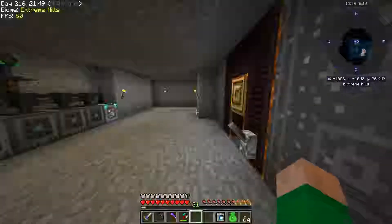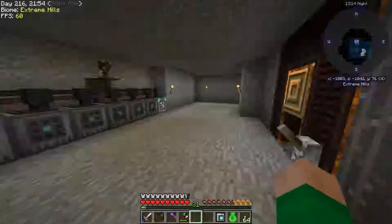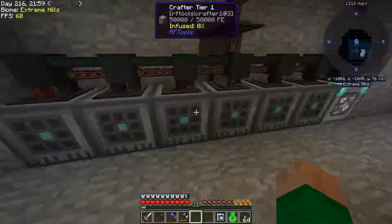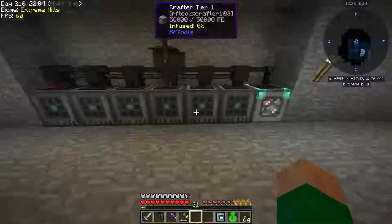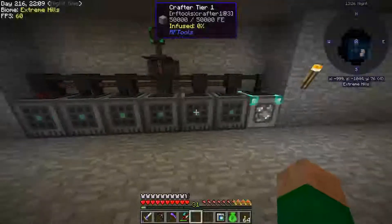Hey everybody, it's Mark and I'm back with episode 9 of Minecraft Stone Block. Back down here where last time we were working on some automation to make basic blocks like smooth stone and cobblestone, and dirt and clay.